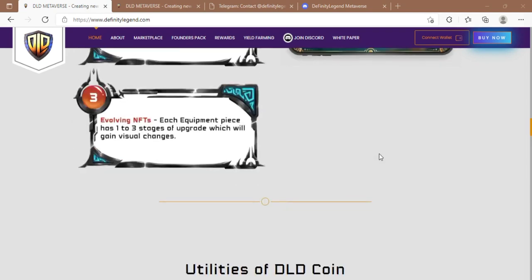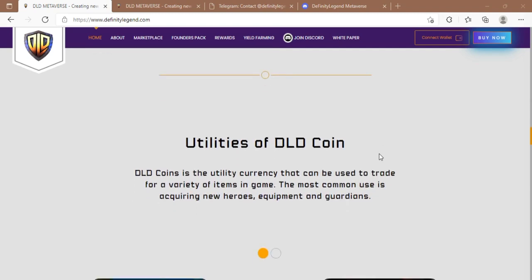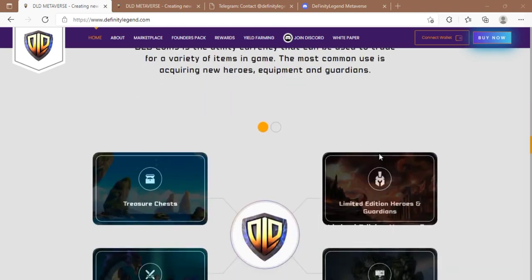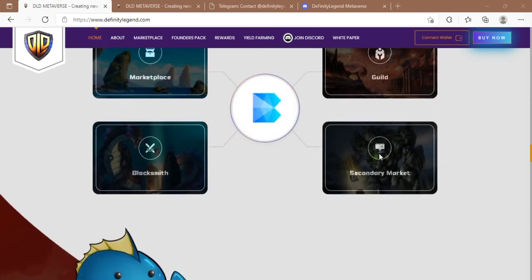They also have summoning. DLD coins are used for summoning — both heroes and guardians can be summoned from their respective buildings. The building for summoning guardians is separate, and there are different DLD costs for summoning different tiers of heroes and guardians.